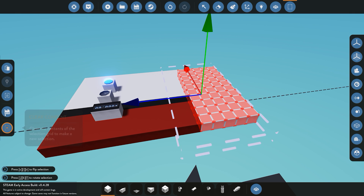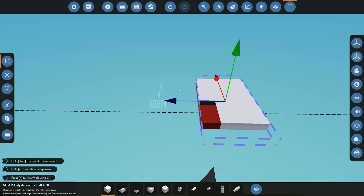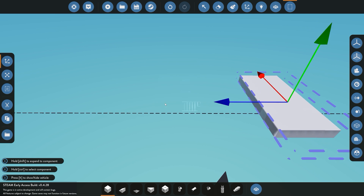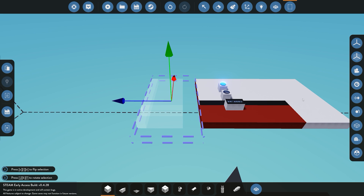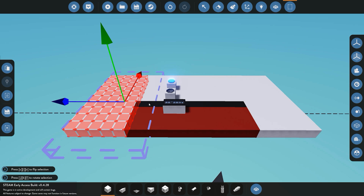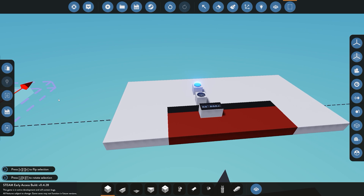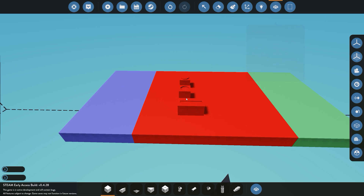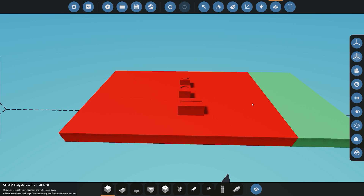Once we have that done you can obviously also clear that content. Say for example we want to take this but want it on both sides instead of deleting it — use the copy feature. You can see here it left that block there and has also duplicated it, and now we can go ahead and place it down. One thing to note: when using the selection tool and copying, pasting, or cutting things, when you place it down it places new entities. So go to the merge button and you can go ahead and merge these together.